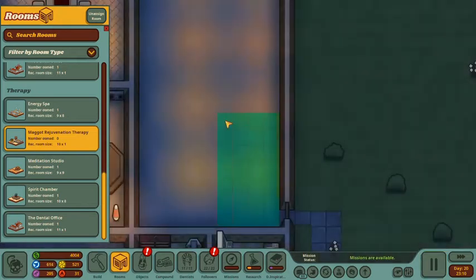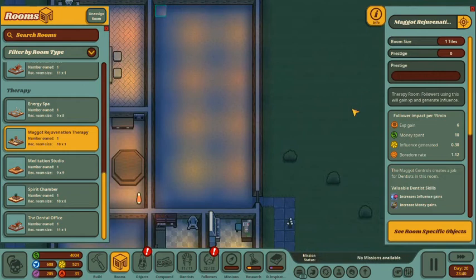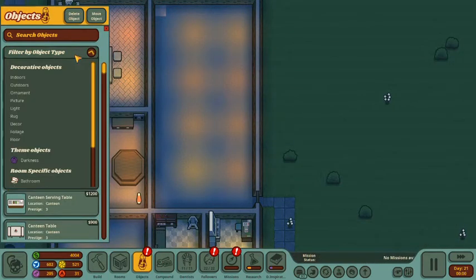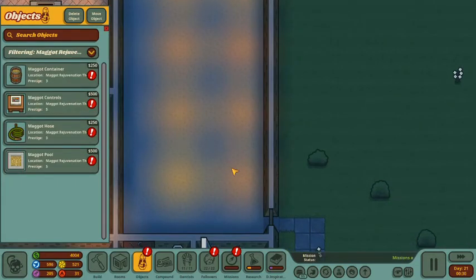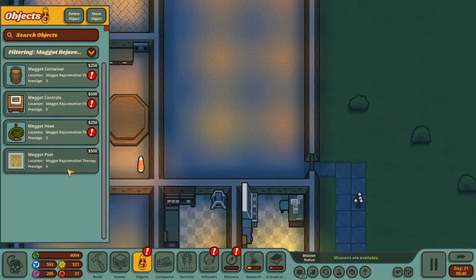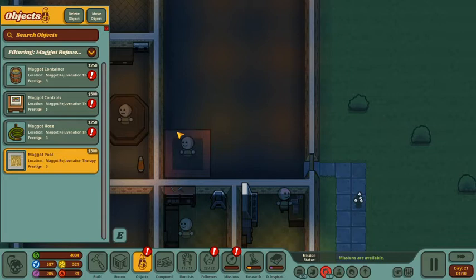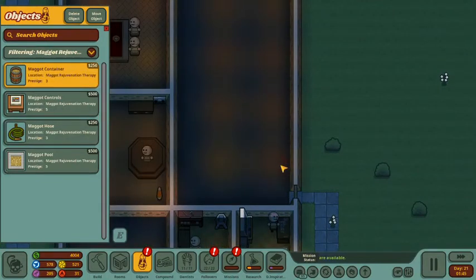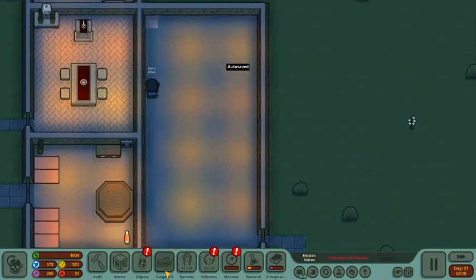We got our sermon complete, we can close that out. And we'll start by making the whole thing the maggot rejuvenation room — we might make it smaller as we go. Now we need to go ahead and put some objects in here. Let's see what kind of craziness we can get ourselves in maggot rejuvenation. And I am already disturbed by what I'm seeing. We got the maggot pool — it can be used by followers. Let's put one here... it's not letting me put one there. Maybe we need to have the container down first.